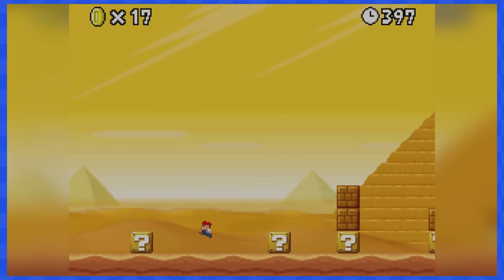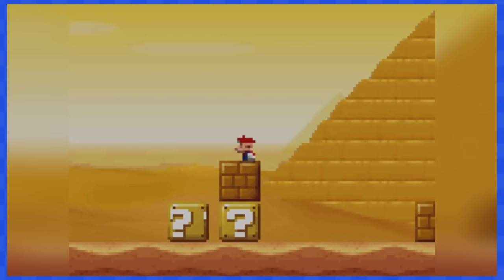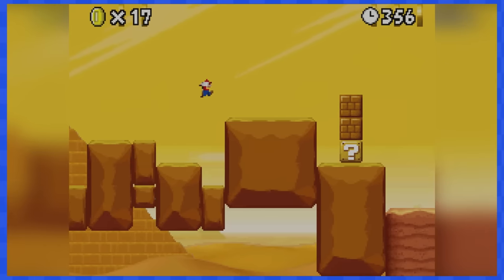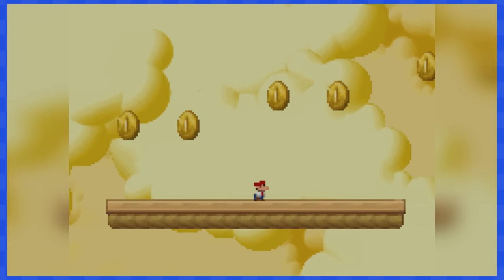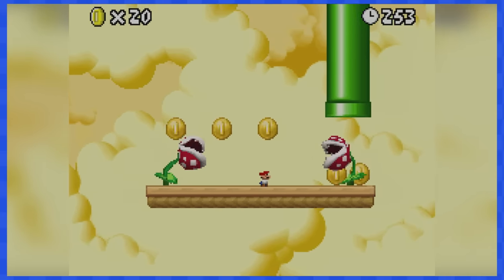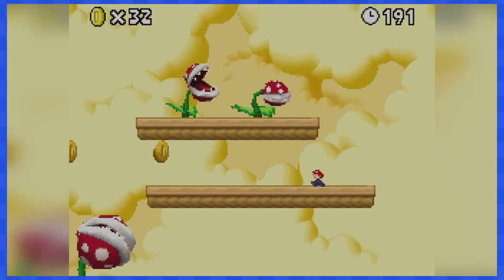Your biggest enemy in 2-5 is actually the music. This level is filled with fake block enemies that only move when there's a beat in the song, so memorize the song if you want to make it through without a scratch. 2-6 takes place on a floating platform where other platforms bring in plants to restrict your moves, which is quite annoying. That big plant was honestly intimidating — not gonna lie.